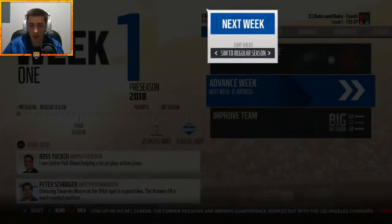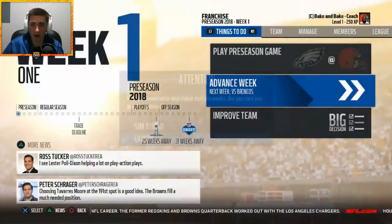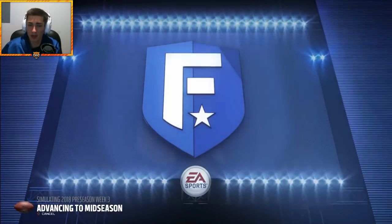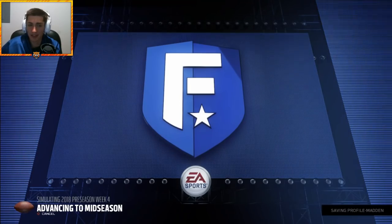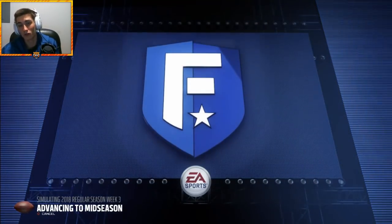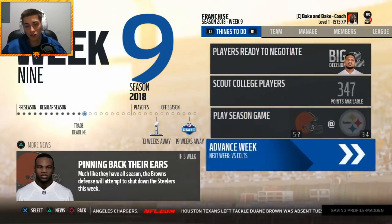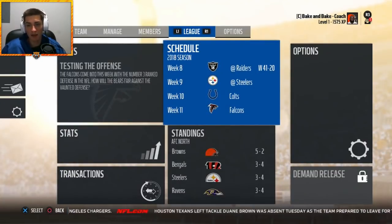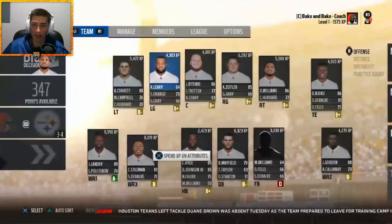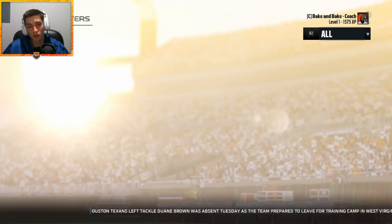We're going to simulate season two with the team as constructed — playing the development game. This is the first year with Baker Mayfield starting. We're hoping he can lead the team to the promised land. Simulating to the midseason mark to see how this Browns team is doing — and we are five and two at the midseason mark, currently atop the AFC North after a 41-20 win over the Oakland Raiders in week eight.